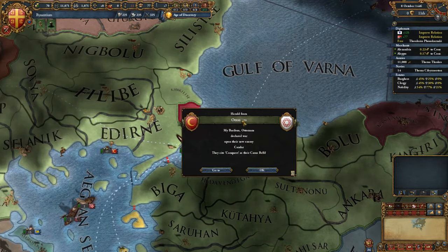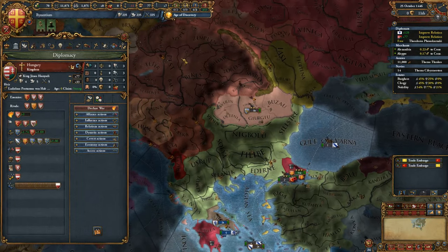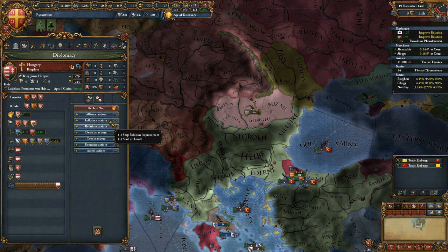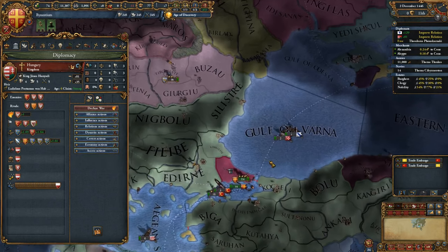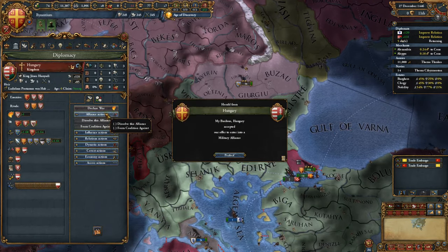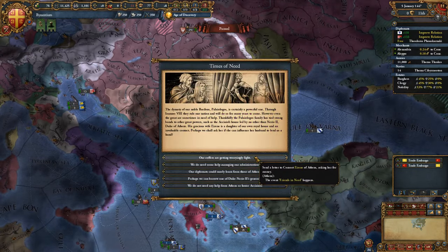The Ottomans have gone to war with Kandar — excellent, they're not attacking me first. That gives me more time to get the Hungarians on side. Hungary, now like me so we can get an alliance. Excellent — got an alliance! So we're pretty safe now, safe from the Ottoman problems.